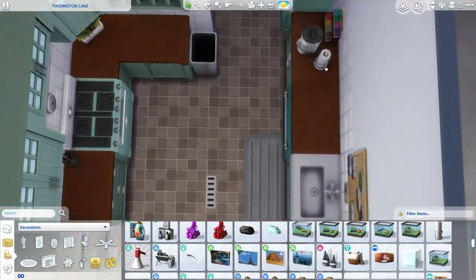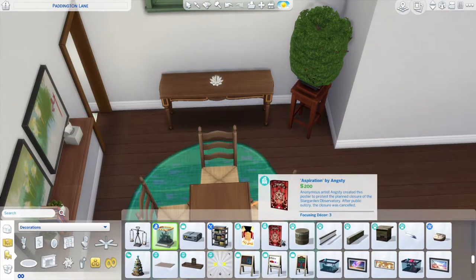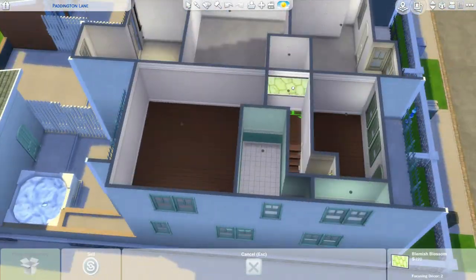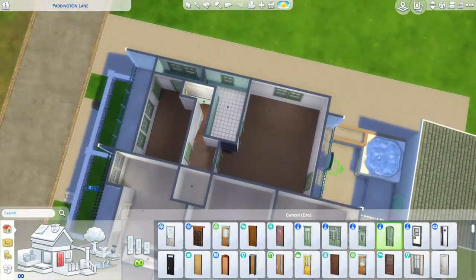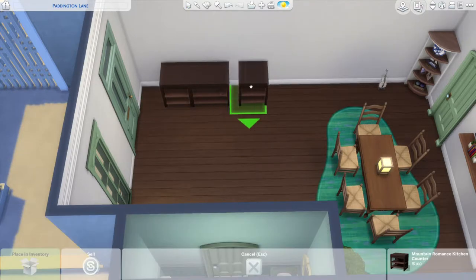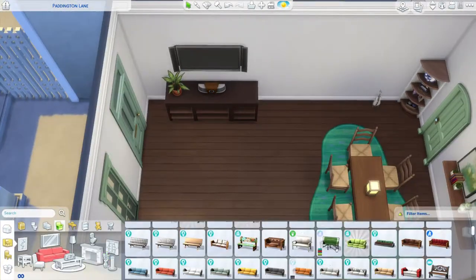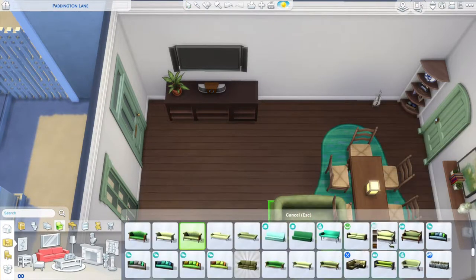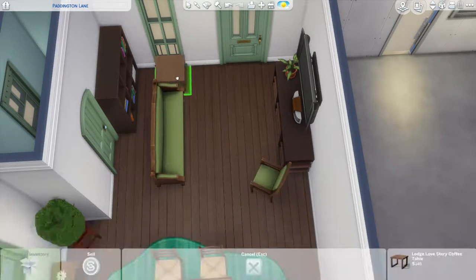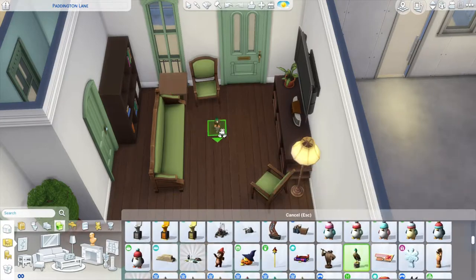I tried to put either a hot tub or a pool in most of these houses — except the third one, which was an intentional choice I'll talk about later. This one has a hot tub on a little platform, which I think looks really cute. The platforms help make the houses seem more interesting on the interior, breaking things up and keeping them from all looking the same. I kept the same Chevron tile throughout the backyard since it'd be hard to replace, and added a greenery wall on the side to hide the ugly windows.